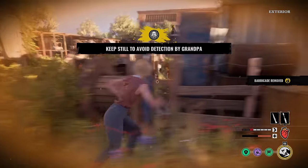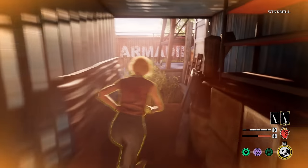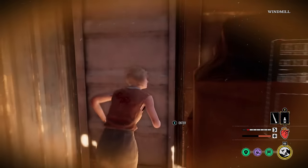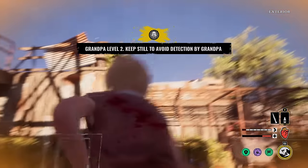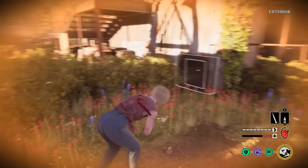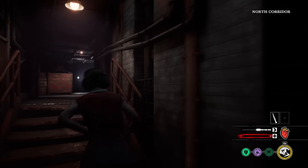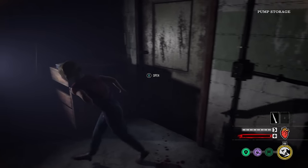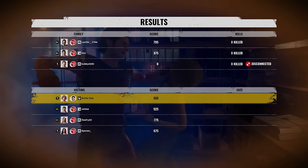Going down here to drink these heals. Johnny where are you? Grandpa level two. We're getting out of here, going back into the basement — about to bleed out, we should be good. This last game was kind of skills — but that's the perk basically: you open crates way faster and they highlight white when a family member is near, so you can open them quickly.